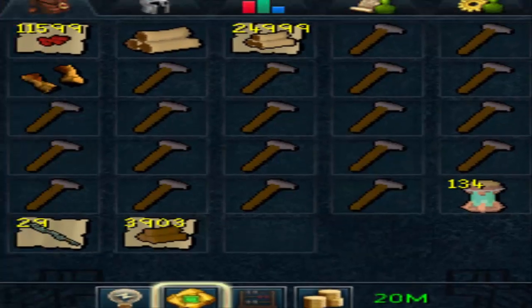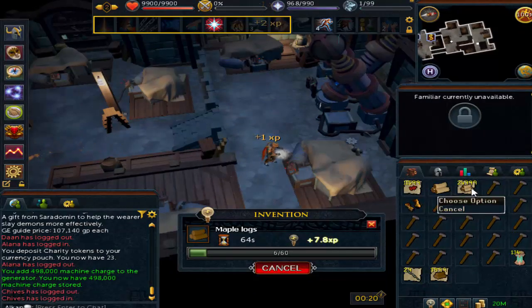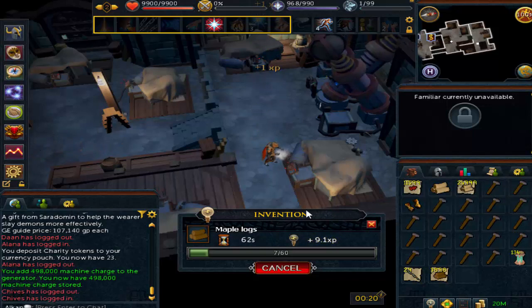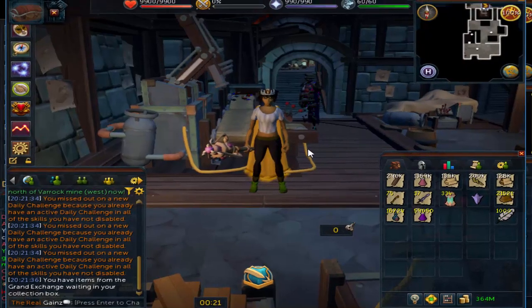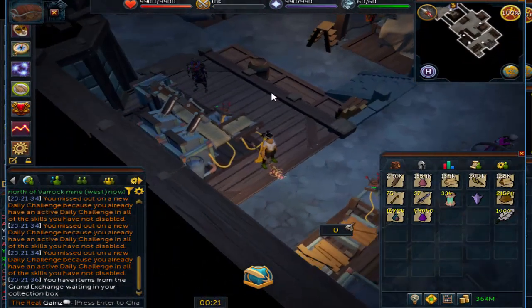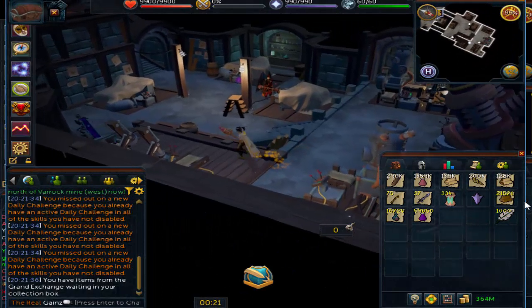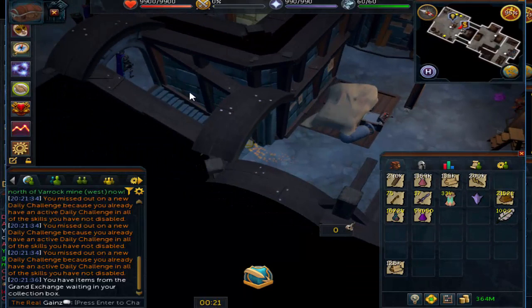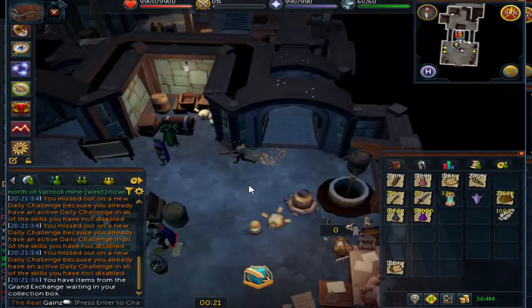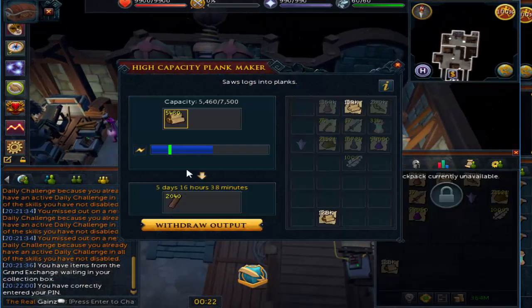Divine Chargers — you can see them in the very bottom right of my inventory. There should be about 300 there. They're about 60k each roughly. This is basically the currency of this big generator. You don't put money in the generator to operate it; you just put these Divine Chargers, which you can buy from the GE for 60k each. The Jumbo Generator is like 102 Invention, so it's not too high. But both of the Plank Makers are level 117.